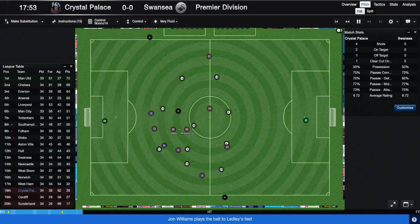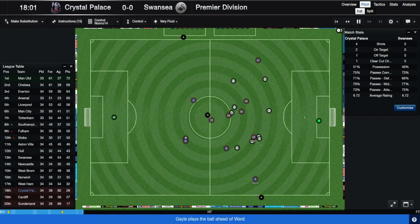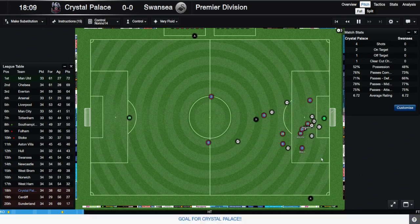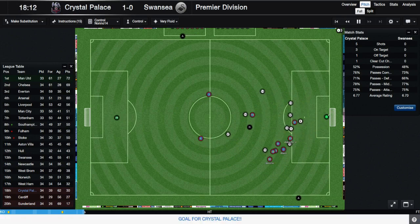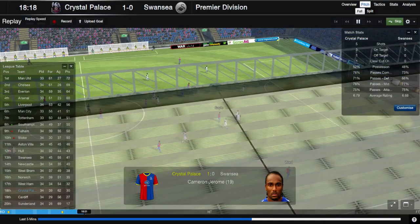Unfortunately Schermack is still injured, but I think he should be back for the next game, which means I'll probably take off Dwight Gale and leave Jerome on. Fuck yeah, it's 1-0, there we go! Leave Jerome on, take Dwight Gale off, put Schermack in his place, and then just go Route 1. We should smash it up there.